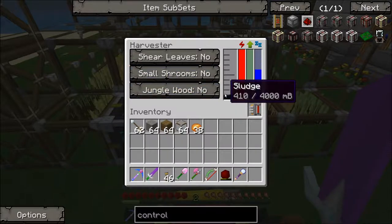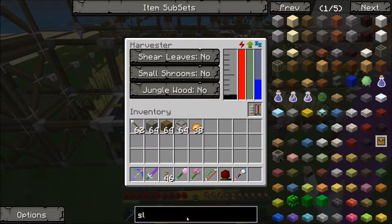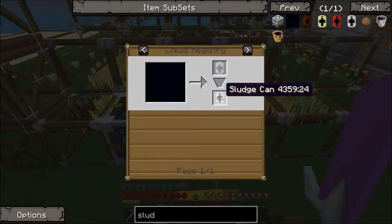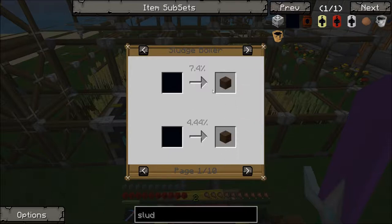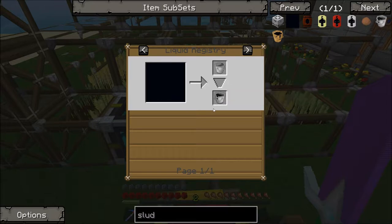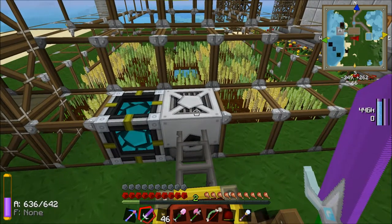What does sludge do? I don't know, it's just a byproduct. Maybe it has a use — let's type in sludge. Oh, there is a use for sludge! You can make sludge cans, and you can also get a sludge boiler, apparently, which turns stuff into mud, quicksand, sand, peat, dirt, clay, soul sand, mycelium, heat sand, tainted soil, hardened sand, dried dirt, hardened dirt, piles of ashes, and also mud balls. That sounds amazing! So maybe we can get some random byproducts there — that'd be quite good.